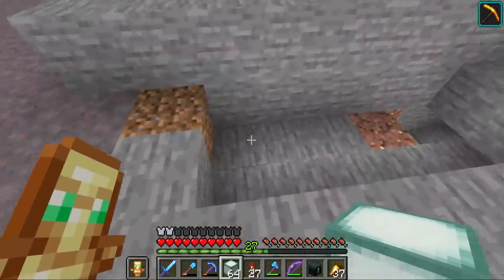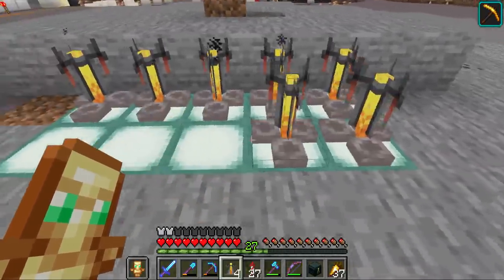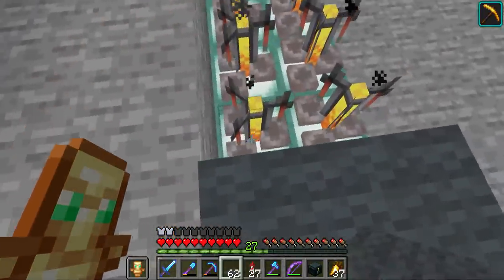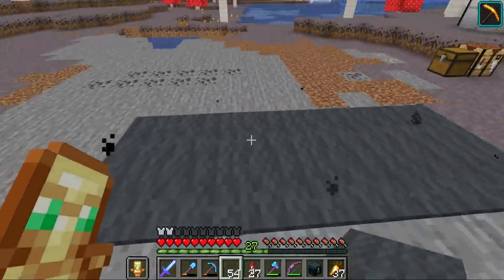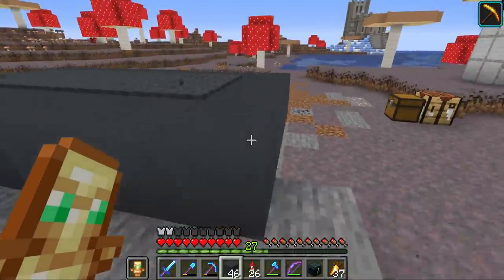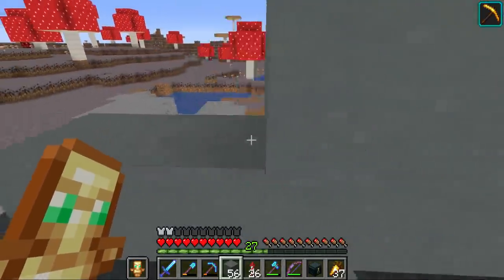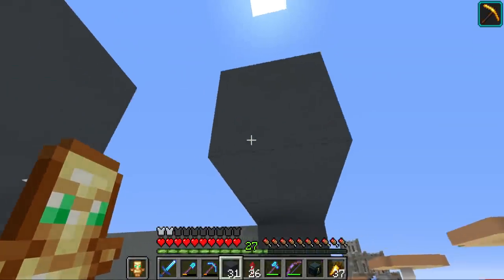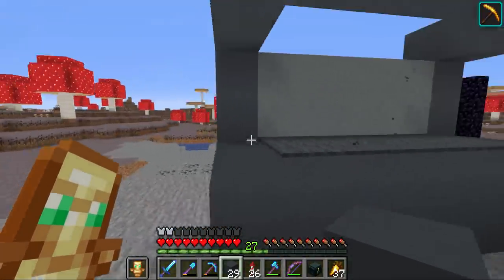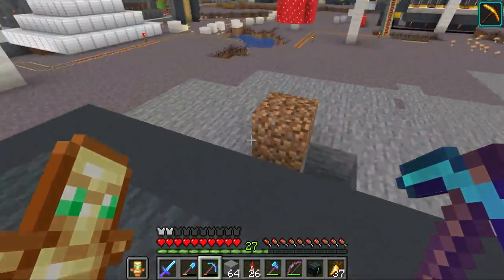Before fully thinking about the building design, I'm going to build a chamber to hold the villagers. We're going with sea lanterns — I think they'll shine through the brewing stands, which will be the workstations. On top of those we'll have carpets. The trick to keep villagers in place is to use the hitbox size of 2.0: a villager is exactly two blocks tall, so that little pixel with the carpet means if they're in here, they won't be able to move out.